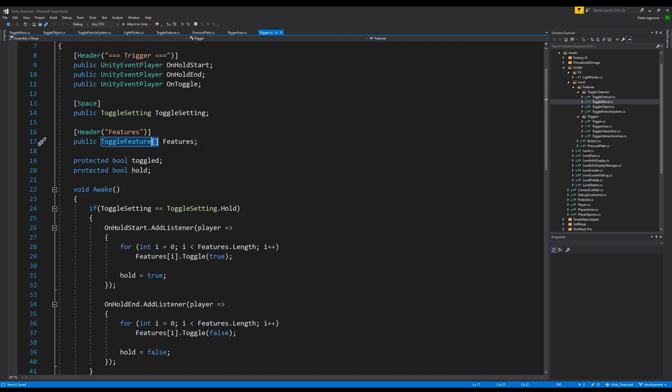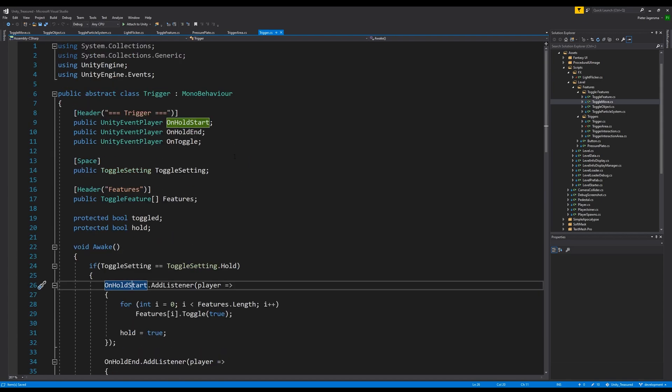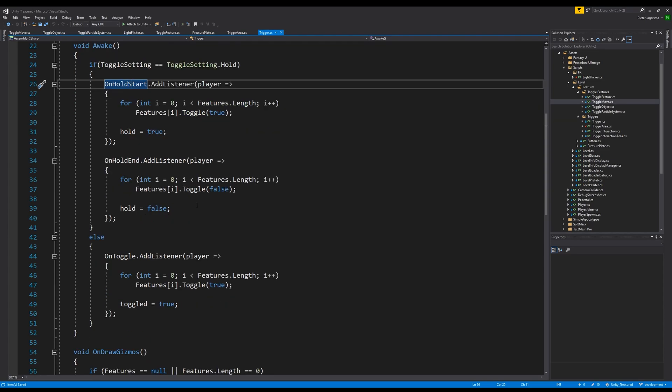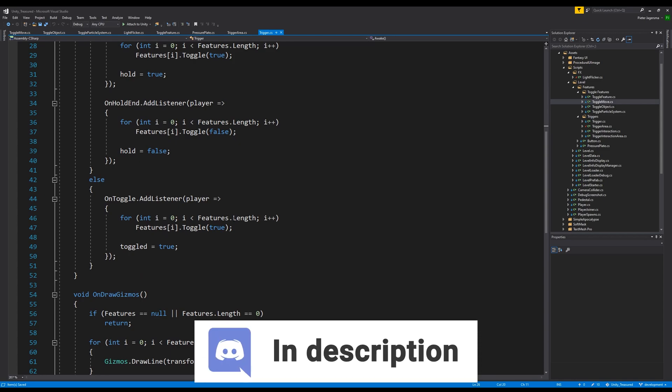The on toggle setting — if it is hold, then when you enter a trigger zone or when you push a button and you hold it, first it will do the start function. Then after you let go or you exit the area, the on hold end will be called. And of course if it's a one-time toggle, there is an on toggle function, and that will make sure that things are called properly. Then there is the toggle feature list, which the light flicker and the particle system are part of. There is an array — basically a list but different, because there is also a list. I will not go into detail on that. But there is a list of features, and in the awake method the whole feature thing is added to the listener of the Unity event. If you have questions, be sure to go into the Discord server and ask.